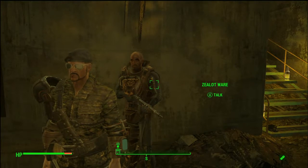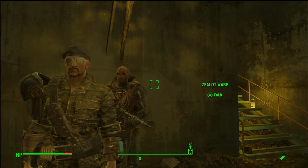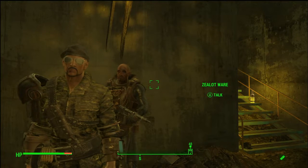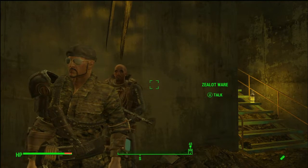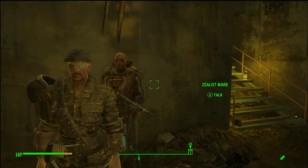Hello everyone, Man Faces here and we're inside the Nucleus for another short Far Harbor tutorial. Today we're talking about Ware's Brew. It's a craftable drink you can get in the game that can reduce your radiation by 100 points and also gives you 100 health.